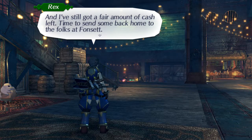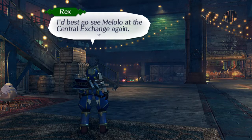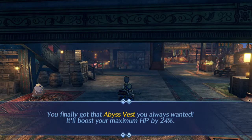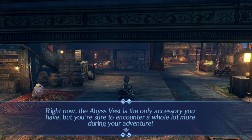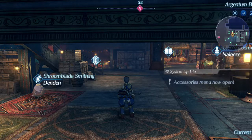Why doesn't Rex have much money? I've taken on a big job direct from the chairman — I got 100,000 gold just from the advance payment. That's impressive, but I'll be going into uncharted waters so I want to be prepared. This accessory is sure to protect Rex — Shinini guarantee! Now that's sorted, I've still got a fair amount of cash left. Time to send some back home. I'd best go see Melilo at the central exchange. The Abyss Vest will boost your maximum HP by 24 percent — you'll need to equip accessories to benefit from their effects.